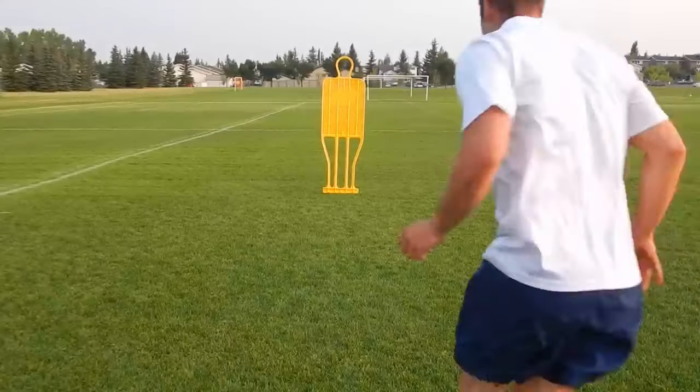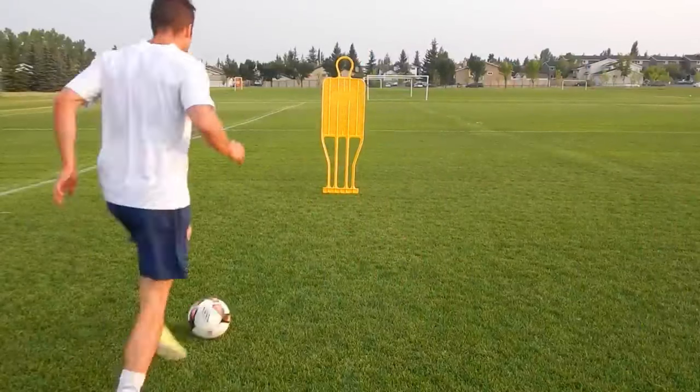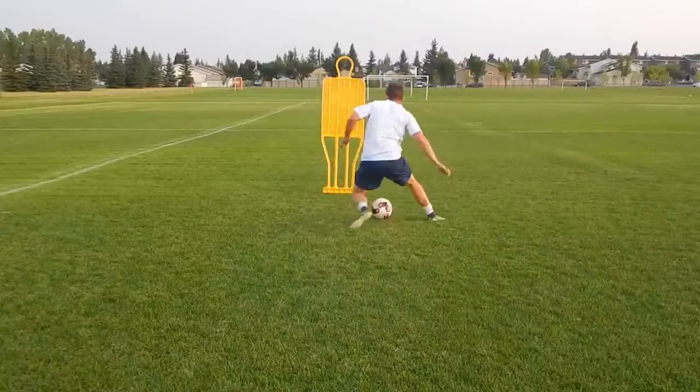Move number seven is a step over, similar to the body faint. Here you're putting your foot around the ball. Again, you want to shift the defender with your foot, your body, and your eyes — really get him off balance — and then quickly explode in the opposite direction.